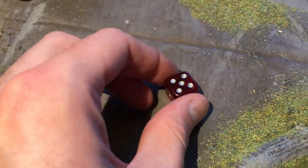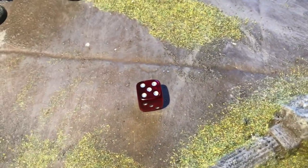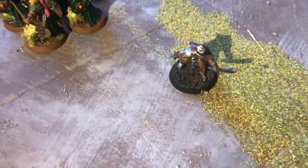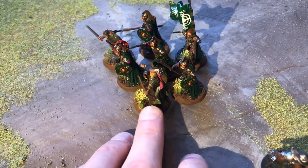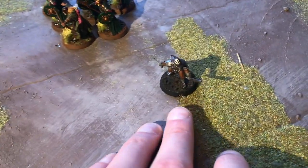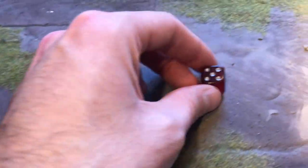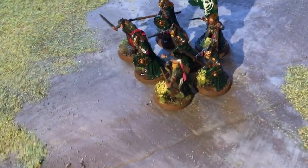We rolled a five — a good result. A one is bad, a six is the best. On a one, you may end up accidentally hitting anyone nearby, and the person being shot at chooses where it lands within six inches. On a two through five, someone in the cluster gets hit — but the defending player chooses who takes the shot. So a standard tactic is to always keep a poor soul hovering a bit further from the group as a fall guy.